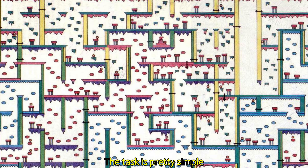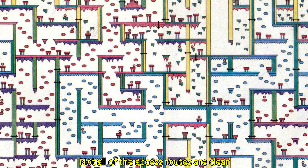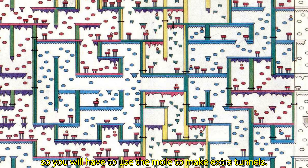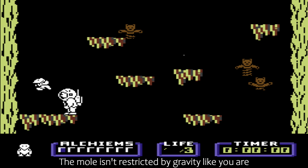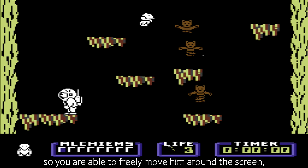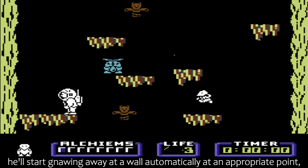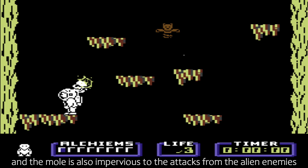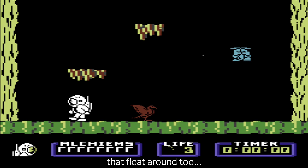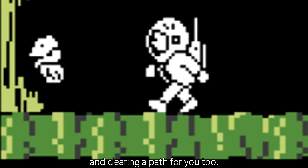The task is pretty simple, but is hugely complicated by the size of the cavern system. Not all of the access routes are clear, so you will have to use the mole to make extra tunnels. The mole isn't restricted by gravity like you are, so you are able to freely move him around the screen. He'll start gnawing away at a wall automatically at an appropriate point, and the mole is also impervious to attacks from alien enemies, which makes him useful in keeping you from danger and clearing a path for you too.